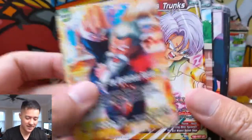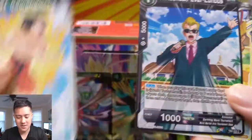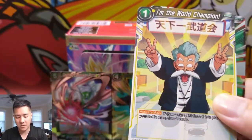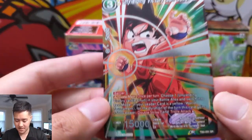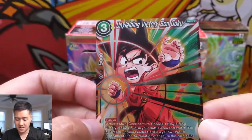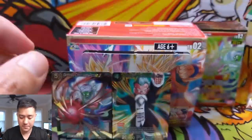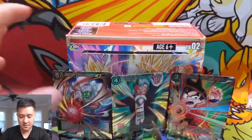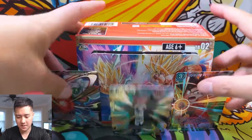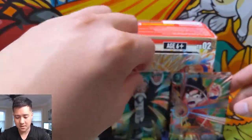Let's see. I think we've seen all these guys by this time. And we're going to move right to — I'm the World Champion — and Unyielding Victory Son Goku. This is the SR version; I think I might have pulled the SPR before. I feel like the camera's a little bit too close — let's see if I can back it up a little bit. You can see all these cards, all of our SRs.